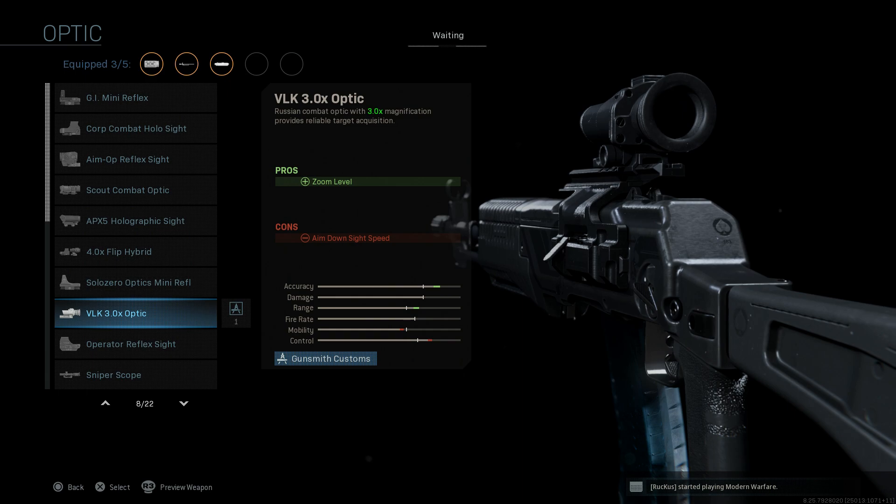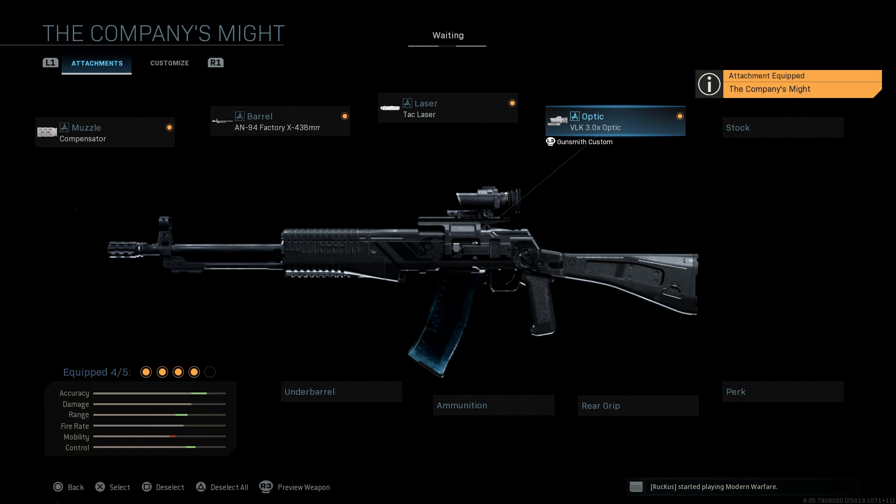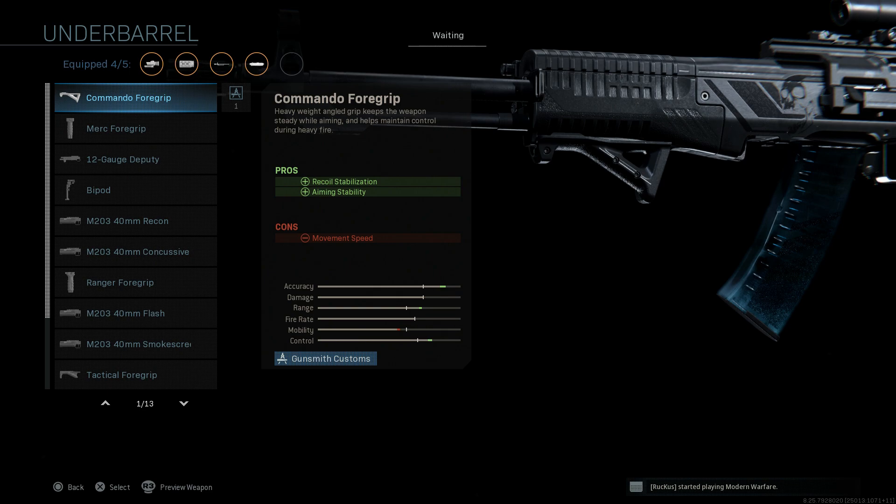For the optic, fittingly we're going with the Russian VLK 3x optic. It's one of the rare instances where the optic fits the weapon — a Russian weapon with a Russian optic. The VLK 3.0 is a 3x magnification Russian sight. The trade-off is slightly reduced ADS speed due to it being a heavier optic. The Company's Might version has a darker variation of this optic compared to the base.